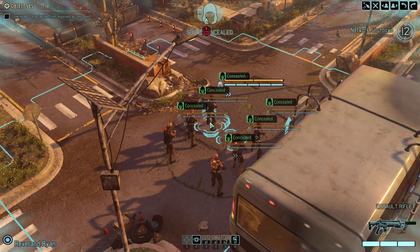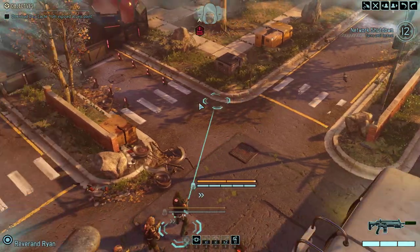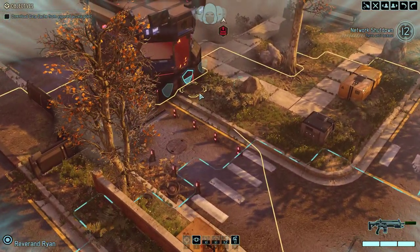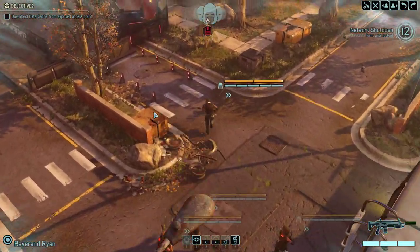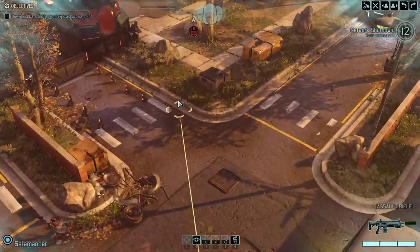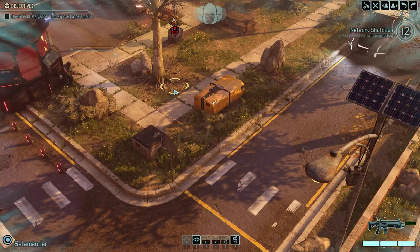We start concealed in this mission, which means the aliens will not know we're here unless they either flank one of my soldiers or we walk into their line of sight — their sight distance, I guess. And if we do see aliens, we get a little chance to react before the aliens get to shoot at us.